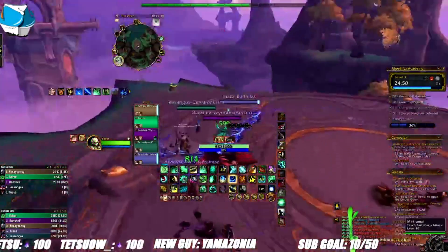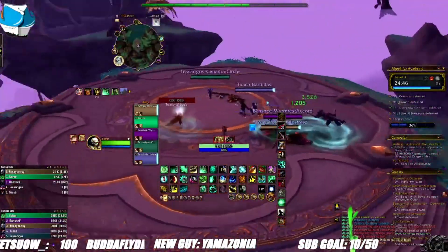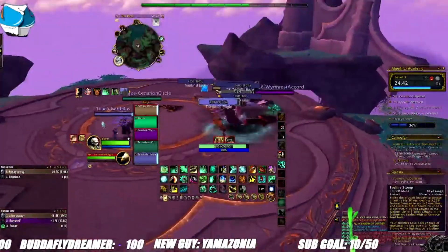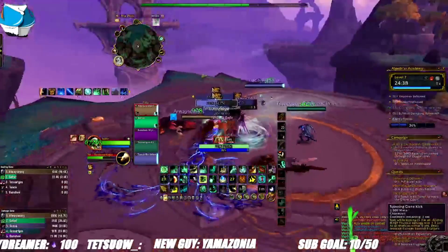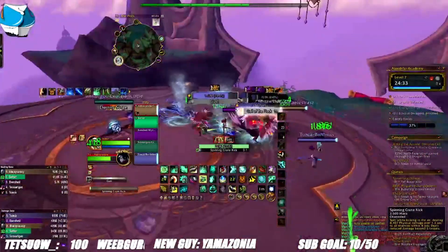I forget when Haste falls off from previous expansions. I've been able to keep the three secondary stats relatively close in value and maintain performance. So I'll suggest you want them around 2.2k to 2.5k each for some effective swinging.